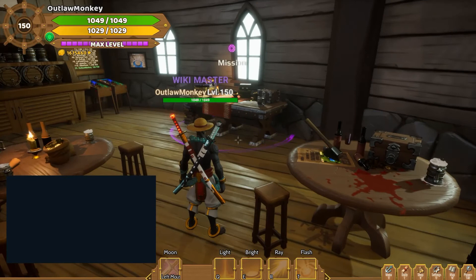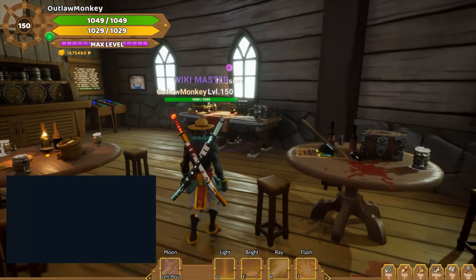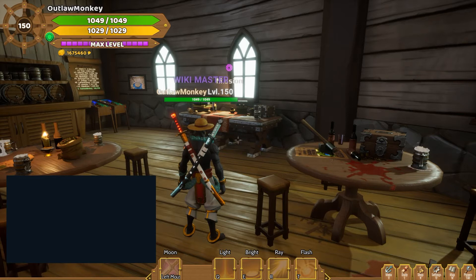Hello everyone, today I'm going to show you how to use the mission table in the trading hall. For the mission table you need crew members equipped. Crew members can drop at nearly any NPC at the main island, or you can get them out of the dungeon reward chest at the end of the dungeon.